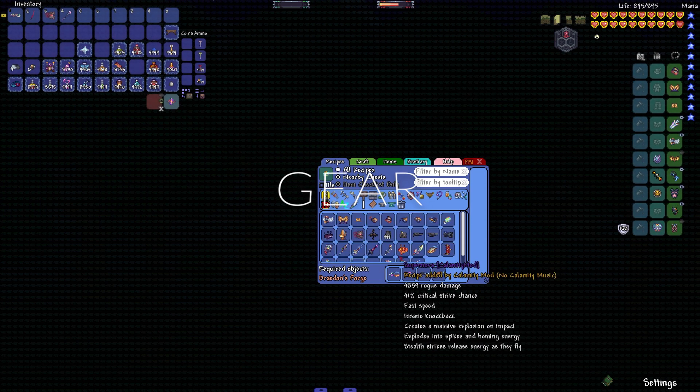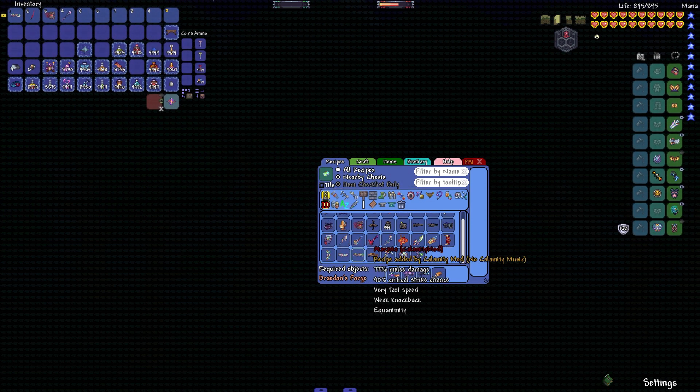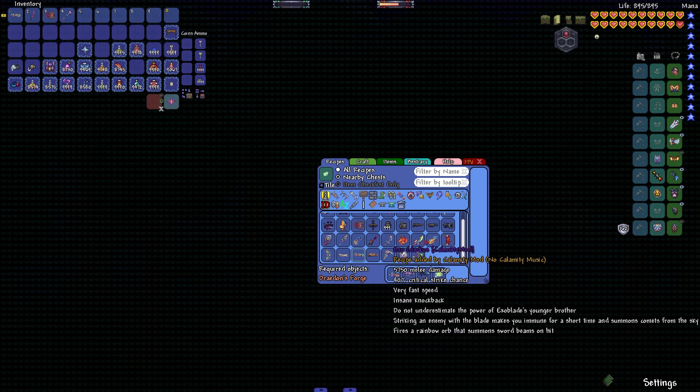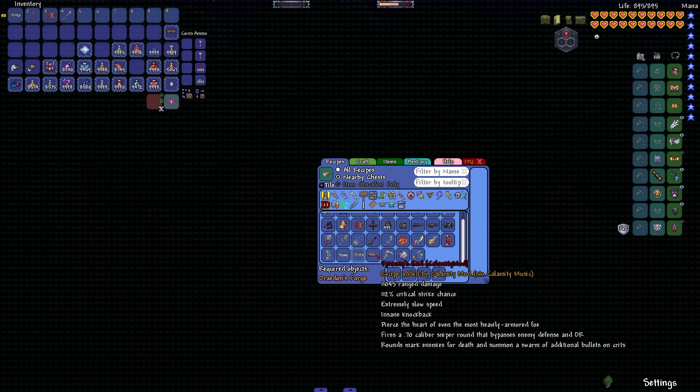Moving onto gear, aurora tesla armor is the best armor at this stage in the game, and any items made out of aurora tesla bars are going to be great weapons for this fight, such as the Drat, Arc of the Cosmos, and Celestus.